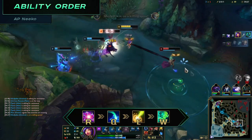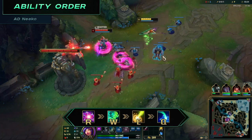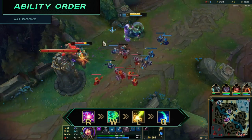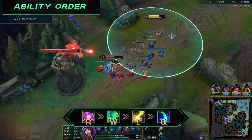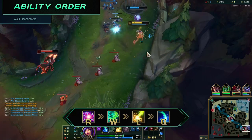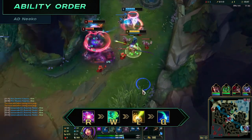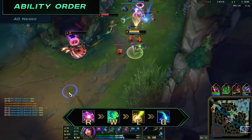Her W should be maxed last, unless you are going AD Niko, where we actually level this first in order to utilize the empowered auto attacks. For the support role, there are a few other variations with E and Q that will be covered in the other roles section. Just for clarity, you want to level your ultimate whenever you can, which is level 6, 11 and 16.